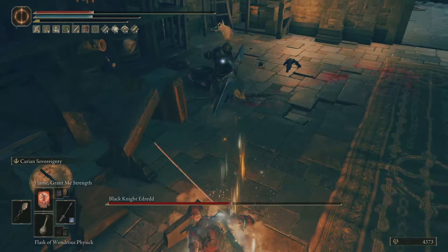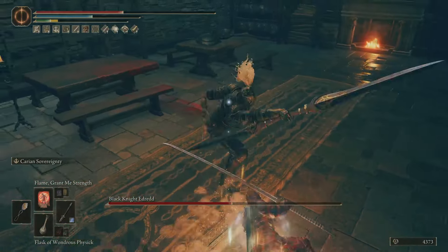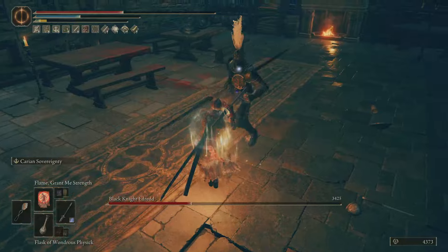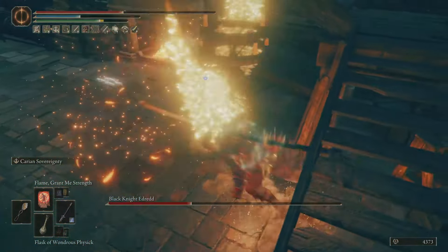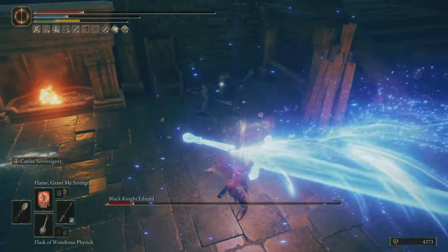Now if you like the big sword that I'm using here, that is also an ash of war — so if you want to get that, I'll link that at the top. But after defeating him, you're going to be rewarded with the Ash of War: Aspect of the Crucible Wings, which is quite a mouthful — that should be fun trying to put that into a title.